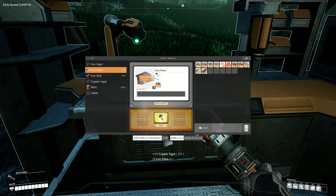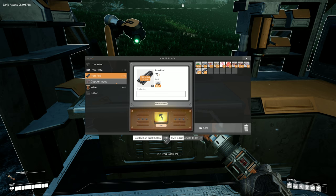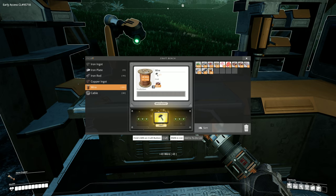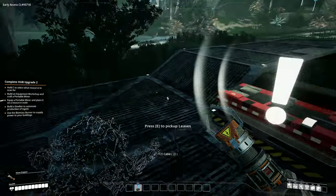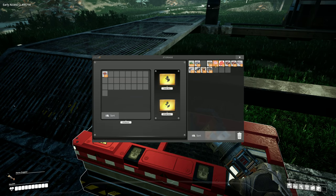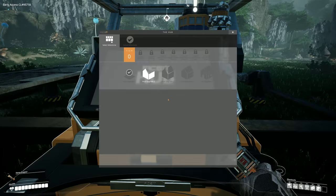I'm going to make some plate here, some rods, some wire — we're going to need all this stuff. Let's make some cable. I'm going to store some stuff away — put the flowers, mushrooms, and shells away. That should be good.